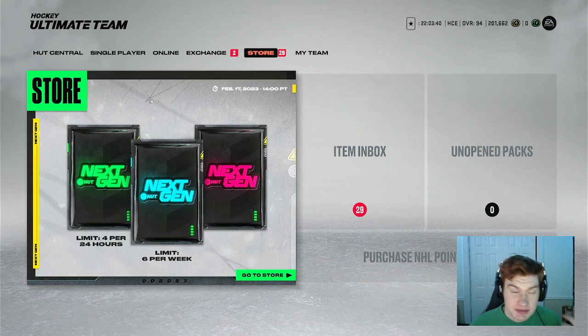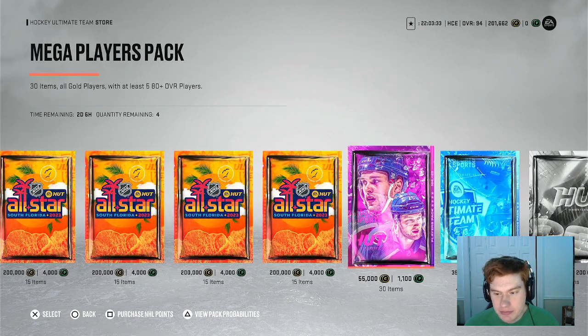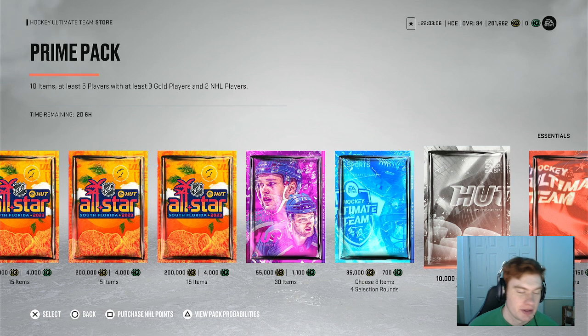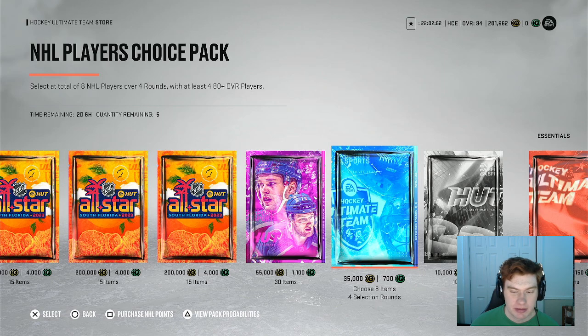Another thing to look out for, specifically on new gen — because on old gen people don't open packs a lot — is the type of packs in the store, which are going to influence the market. For example, these two packs — the NHL Players Choice Pack and the Mega Players Pack — are going to give out a lot of NHL players and flood the market with low-rated NHL players, making it easy for you to buy them up for Team Builders. When these packs are in the store, you want to be buying Team Builders. If there are only packs like the Ultimate Pack, the 75K pack, or the Prime Pack, it's probably not the best time to buy NHL Gold players because they won't be as available in supply on the market. But when there are cheap packs like this, people will buy them up, list them on the market, and you'll be able to make coins that way.